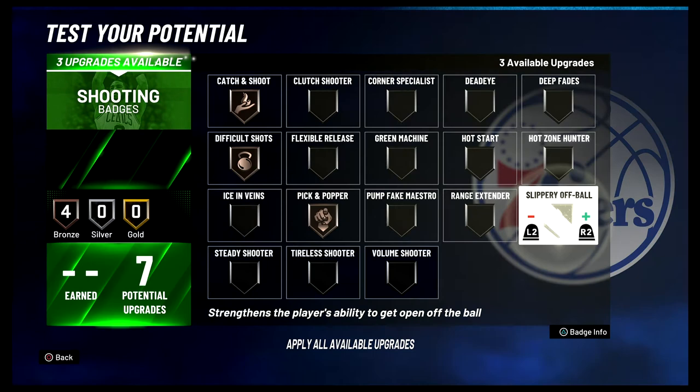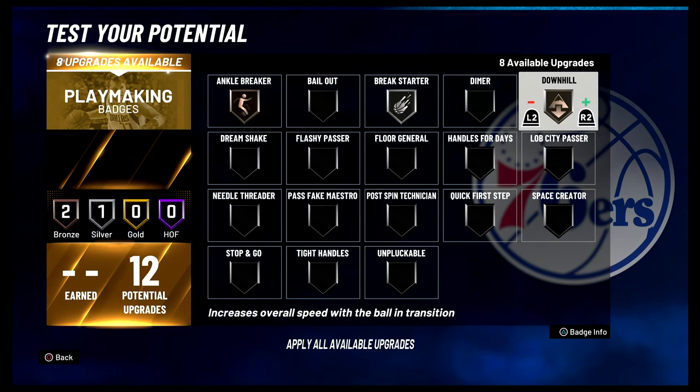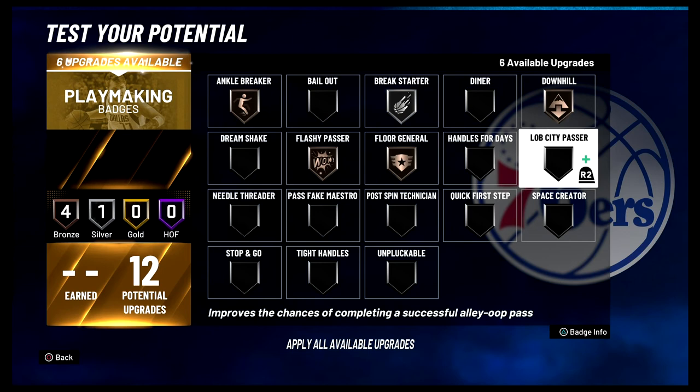For your playmaking badges: ankle breaker on bronze, break starter on silver, downhill on bronze, flashy passer on bronze, floor general on bronze, lob city passer on bronze, stop and go on bronze, quick first step on silver, tight handles on bronze, and unpluckable on bronze.